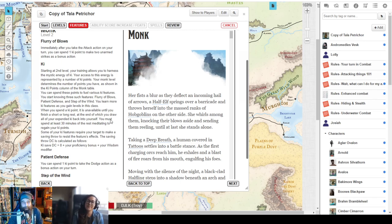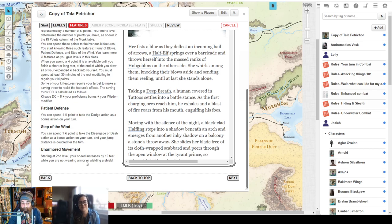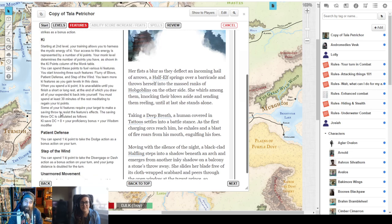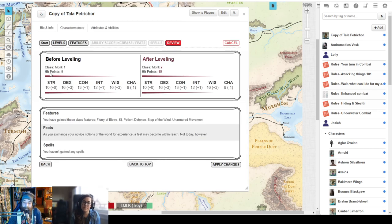We could talk about what all this stuff does, but this isn't the monk deep dive. The idea is you get these ki points and can spend them to use patient defense and step of the wind. All this stuff will preload in the bottom right corner of the sheet under features and abilities. From here, click next — it goes over the stuff that's been added, asks about stats for ability score increases, but you're not at fourth level so no big deal. Go ahead and click apply changes.